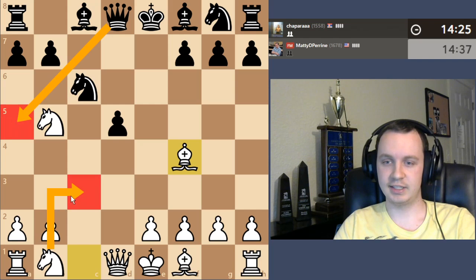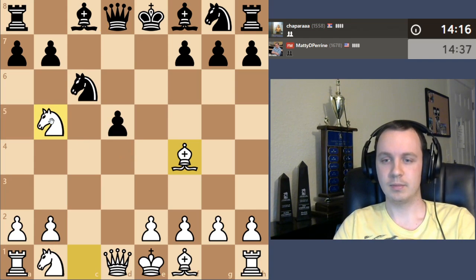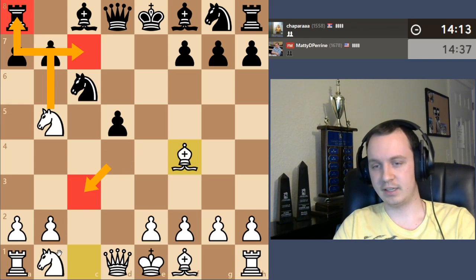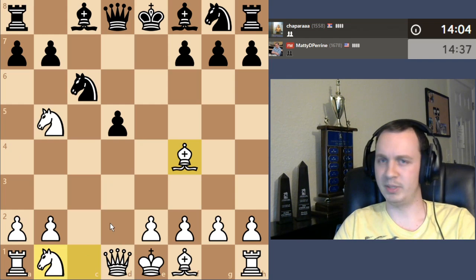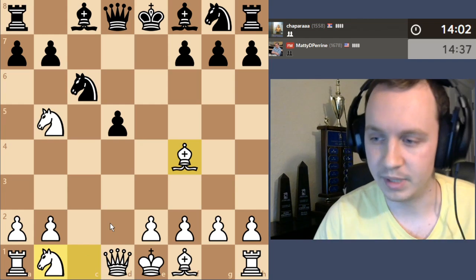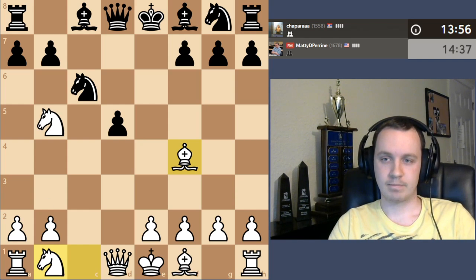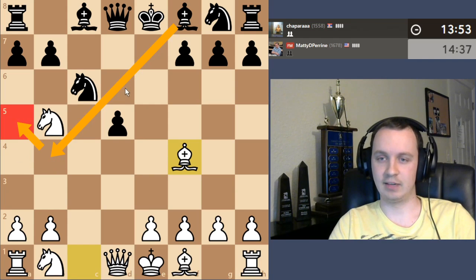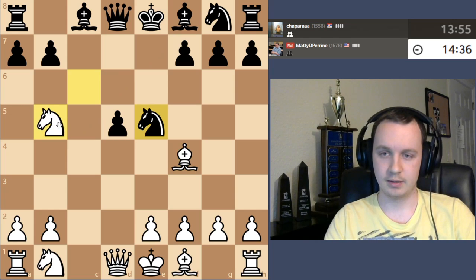If the queen checks, knight c3. If they try d4 or anything like that, it could be interesting — at worst I could take on d4 but I might still be able to fork and pick up the rook. They take on c3 — that kind of situation can be a little tricky, but I should be winning some material for sure, or at least forcing black to play this weird situation with the bishop on a5.